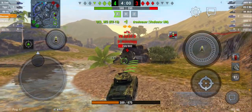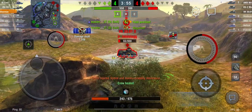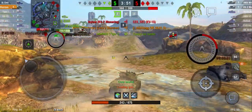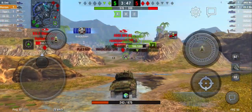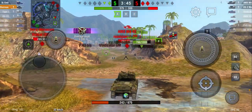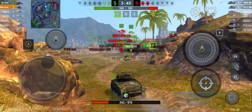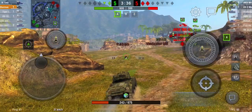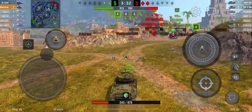Hopefully I can take him out without taking any damage. That's a little risky — I got stuck on the stupid rock. I should be able to take him out. There we go. It's a 2 on 2 now. I am way out of position. Our Emil is all the way over there and he's about to die. I guess I could have stayed with the team. I need to find this KV-2 and take him out. Hopefully I don't get absolutely destroyed.